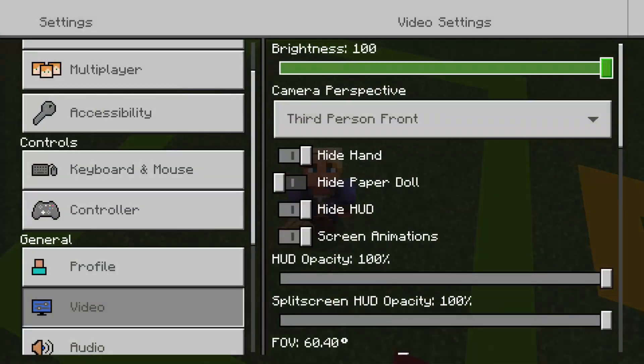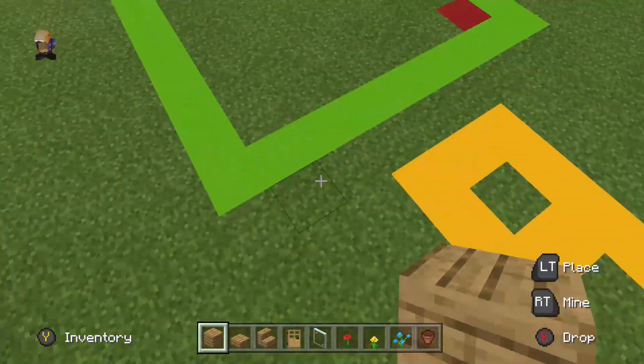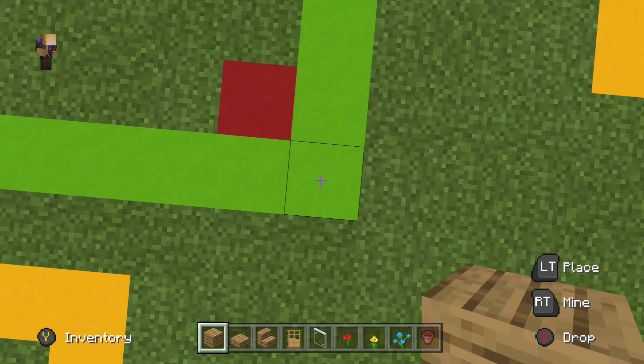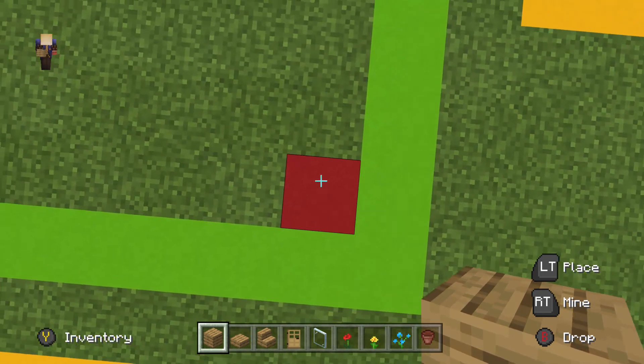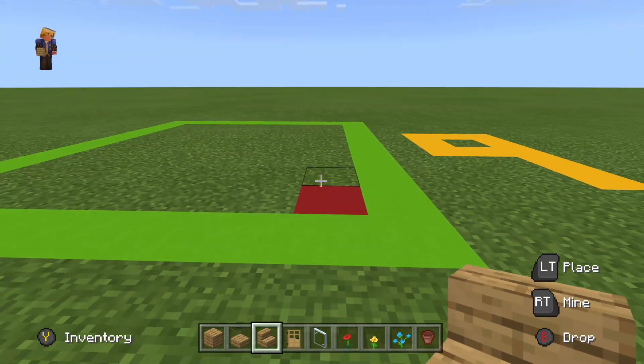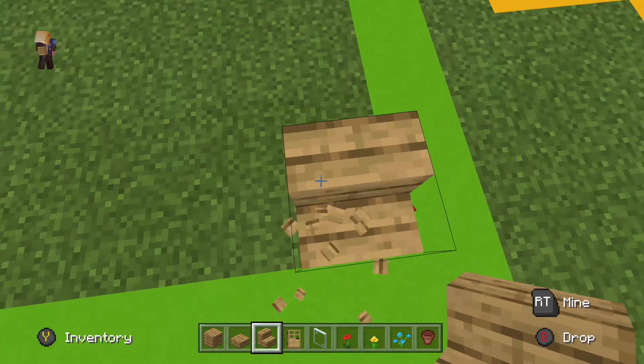Step one: my wooden house. Go all the way to the center of the grid, move diagonally by one. This is one place. Place oak stairs in a row on the floor.